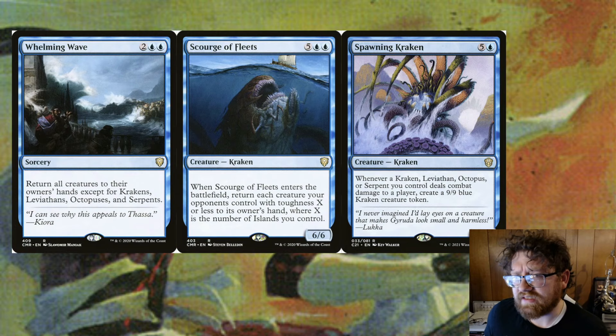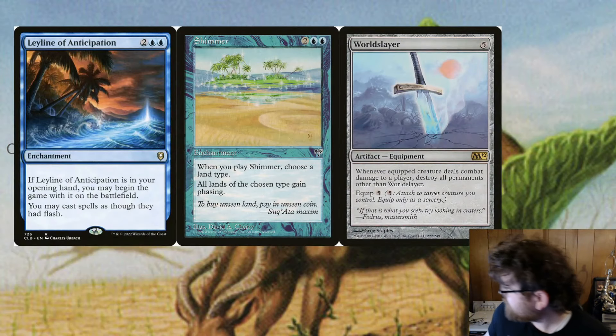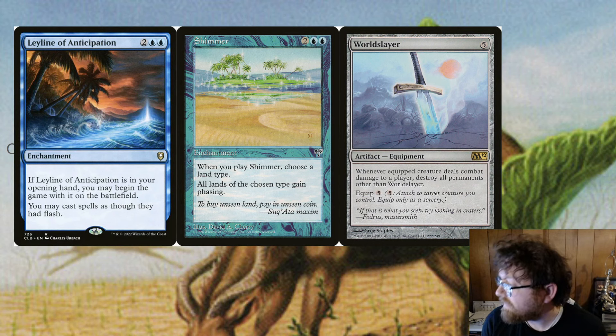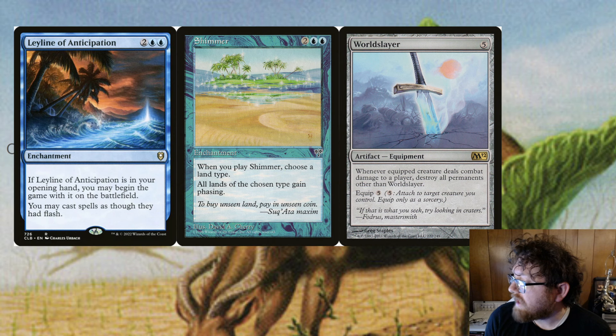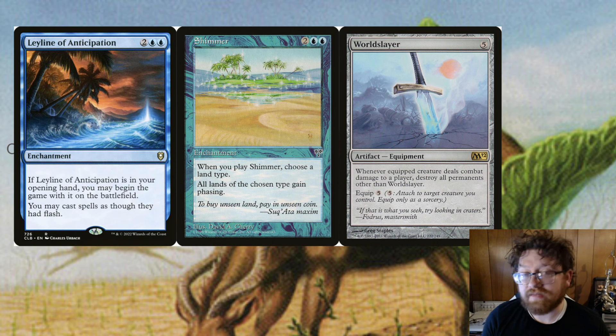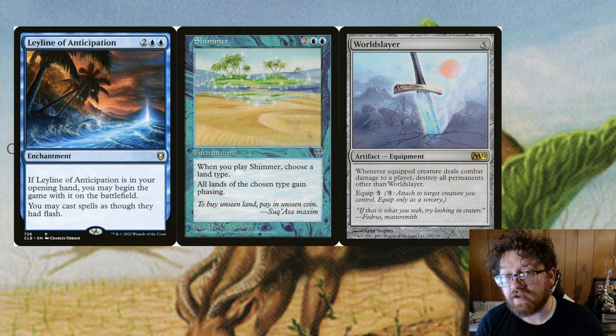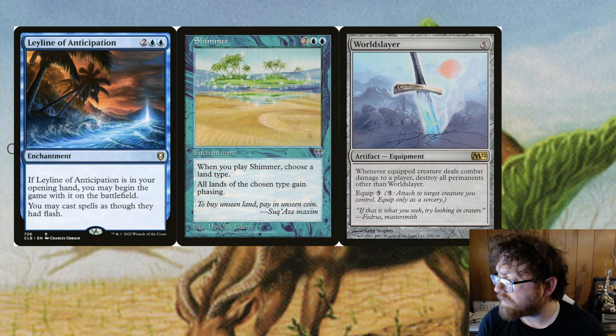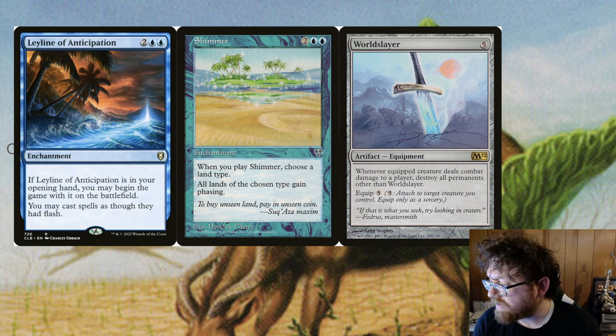I'll have some tricks up my sleeve to punish my opponents as well. And then if you really wanted to take advantage of the phasing, you could do Leyline of Anticipation so you can play everything at instant speed. Or Shimmer — if you want to do a little bit of a control meta and you're going up against someone who's predominantly a different color, you can mess with their lands as well as your lands being messed with.